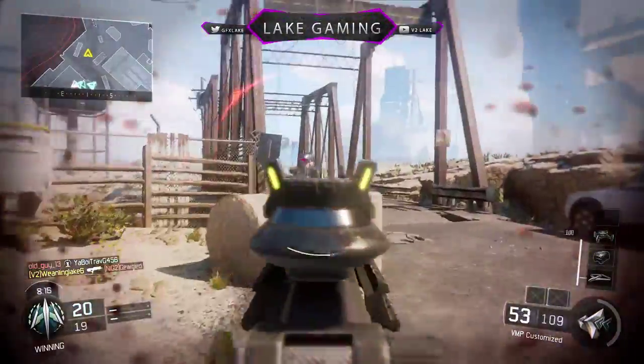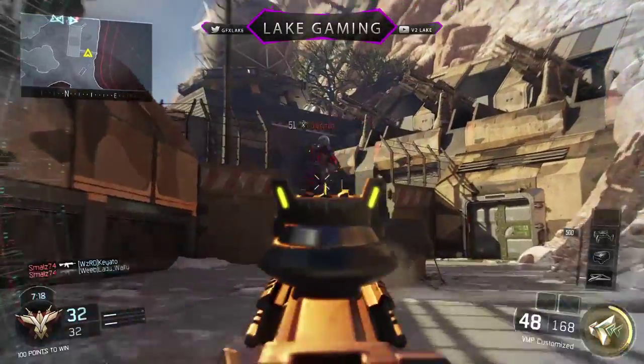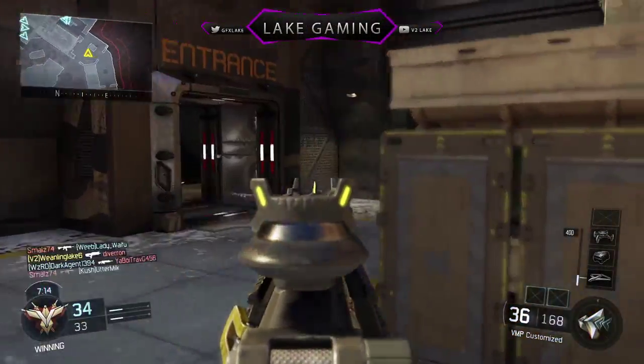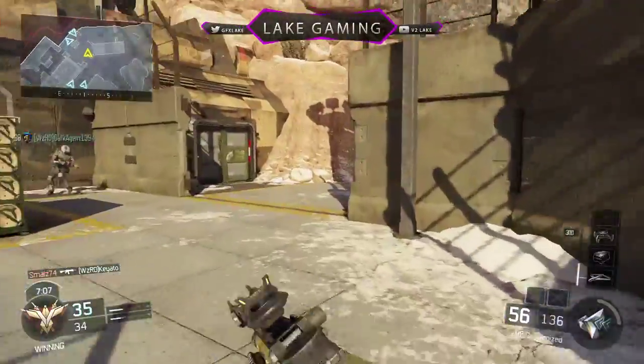Such as Fringe, where you have some small corners, Combine, and all the other smaller maps like Skyjack — that type of thing. Basically you're going to want to run a VMP with Quickdraw, Grip, Long Barrel, and Extended Mag.